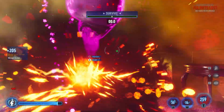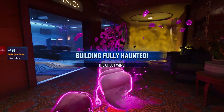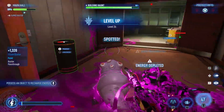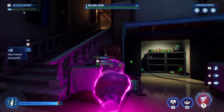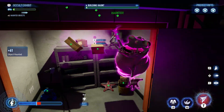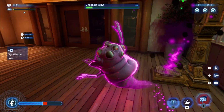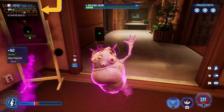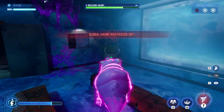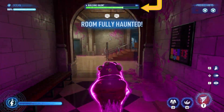Your goal as the ghost is to fill the primary location to 100% haunt and avoid capture to win the game. You do this simply by existing, scaring civilians, sliming ghostbusters, and haunting objects. At the start of a match you'll spawn in a random room away from the ghostbusters. You should immediately begin haunting objects in the room as fast as possible by pressing and holding B on Xbox or Circle on PlayStation. This will speed up a room's haunt meter. Remember that rooms that are large will take more time to reach 100% haunt. Each room that reaches 100% will add 25% to your overall haunt location meter.